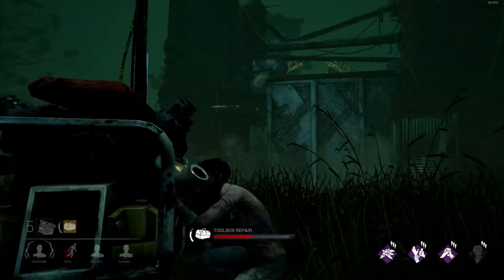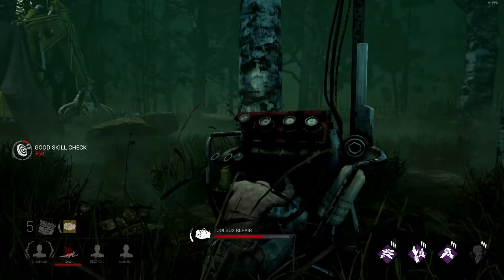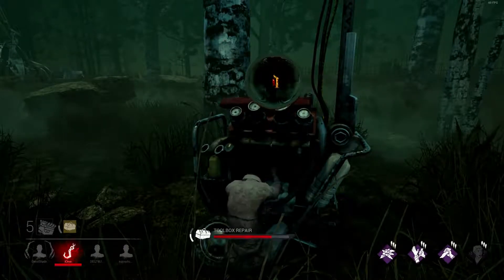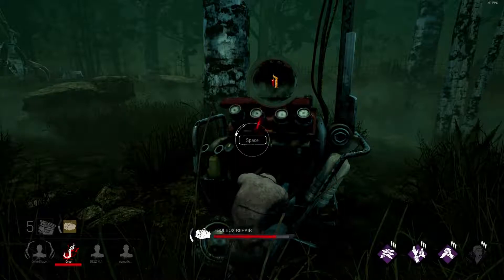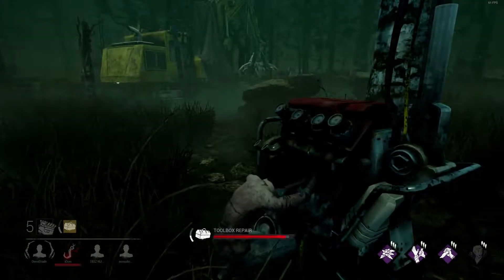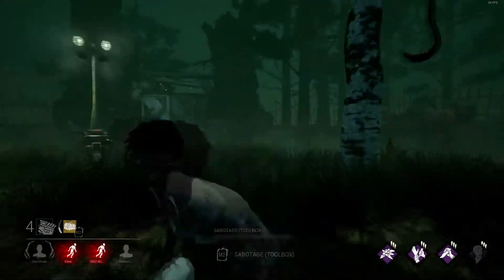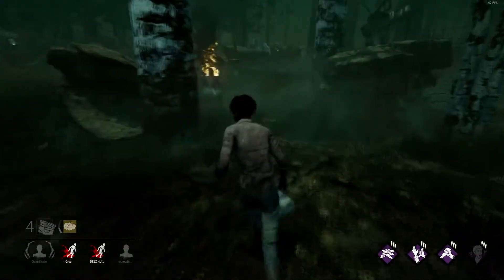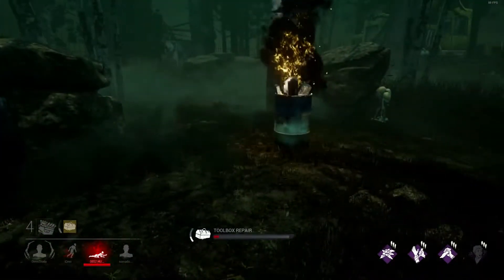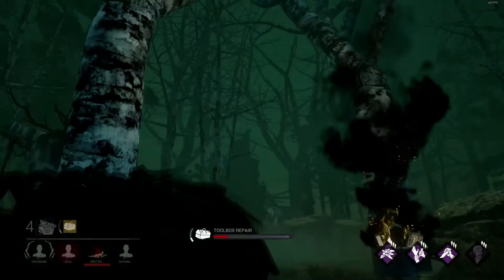There's the exit gate — once we do five generators, that gate will open and we have to pull the lever. He's already downed my teammate; you can see him getting hooked over there. Now I can choose to do a generator or go save. I usually do two generators before I go save anybody. I love to gen rush because I just can't deal with Michael Myers — I love Auto Haven, it's a pretty open map.